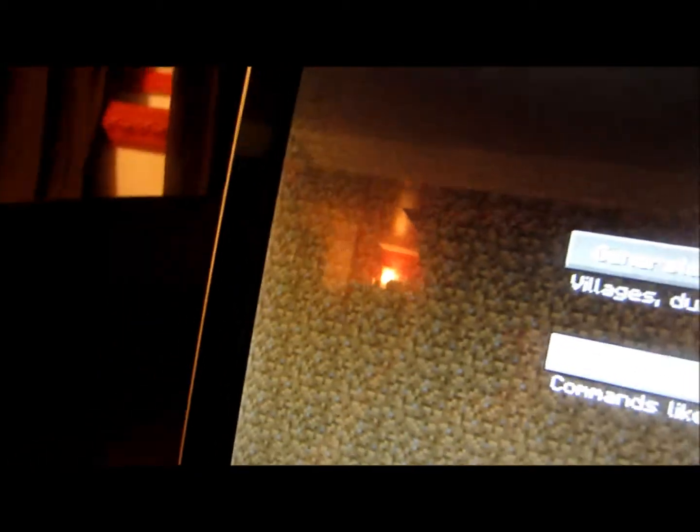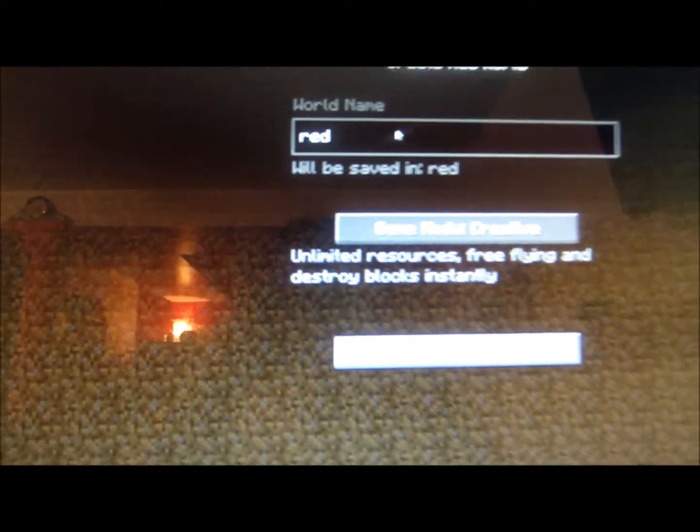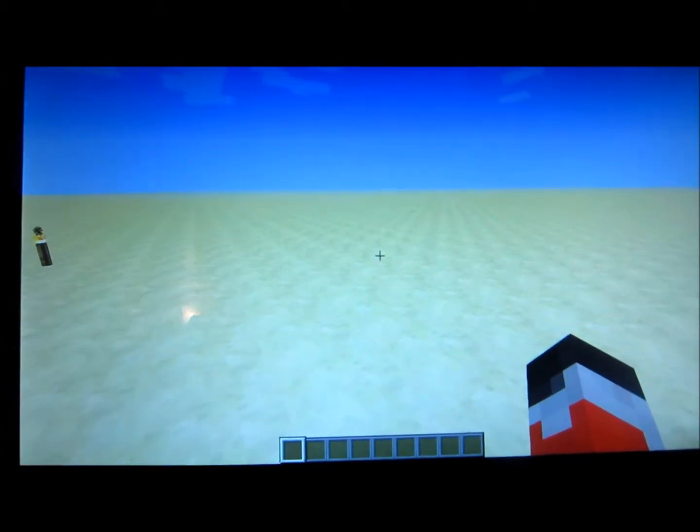Click Done, turn on bonus chest, and name the world. Enter that. Generating world. It's loaded now.